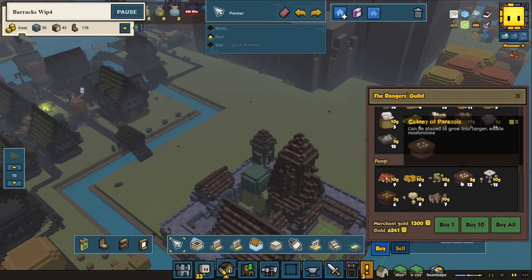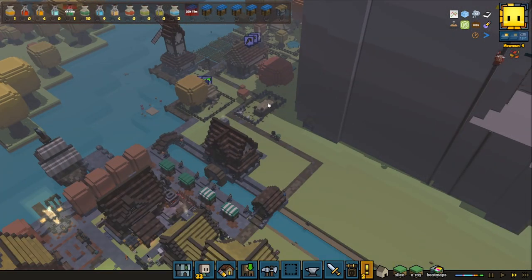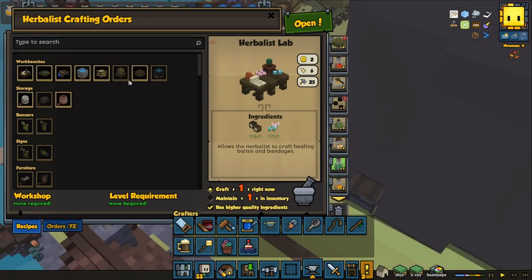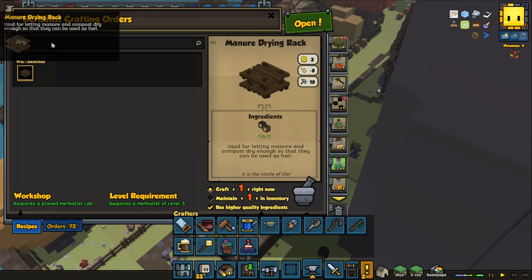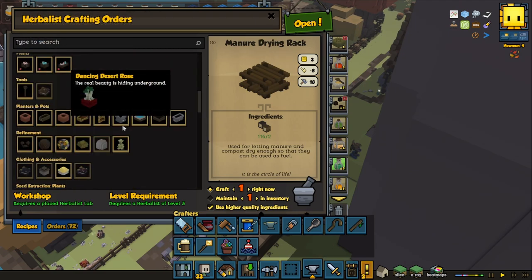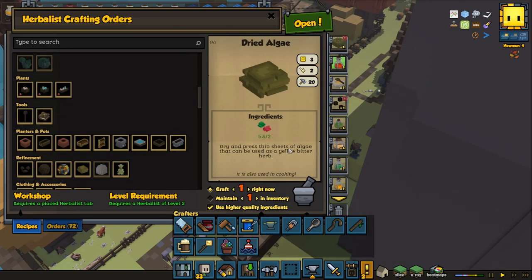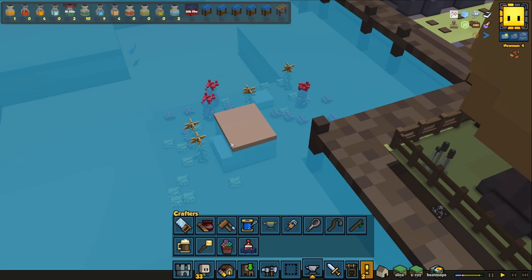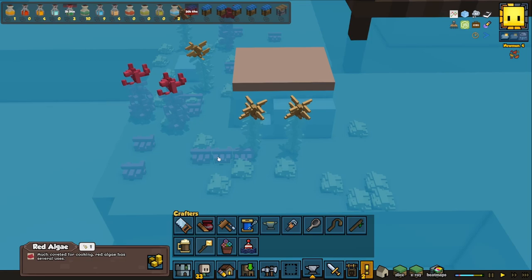I want to show you guys something from the previous episode where I said there was only one kind of bitter yellow herb - which isn't really true. With our herbalist, we can actually make a dry algae. We can dry that up and use it as bitter herbs. Dry and precious thin sheets of algae can be used as yellow bitter herb. So we can get both the lily pads - the yellow ones - and also these algae down here. Doesn't matter which color we get.